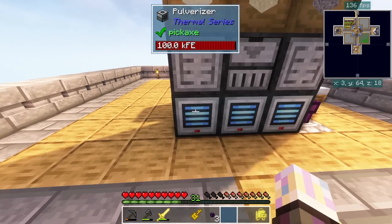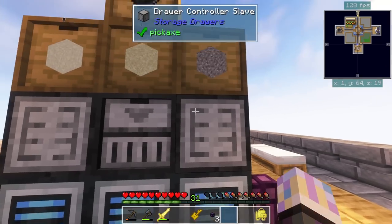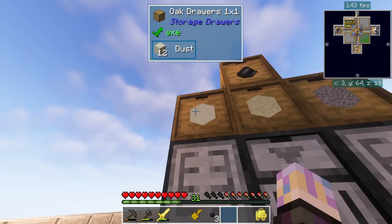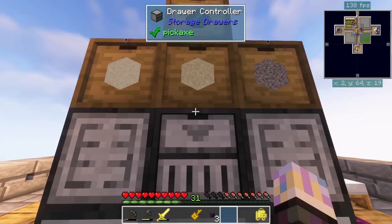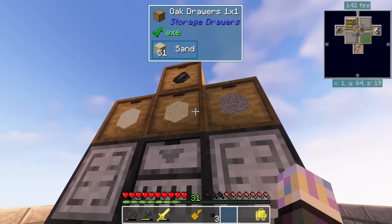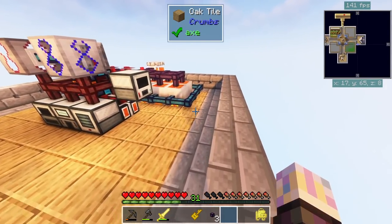The reason I have these machines at different speeds - two flux linkages in the dust machine - is so that in the end you don't fill up on dust first and then have to wait forever. This way everything fills up more evenly, timely, and efficiently rather than getting 2,000 dust first, then 2,000 sand, then 2,000 gravel. I just need to make sure power is keeping up.